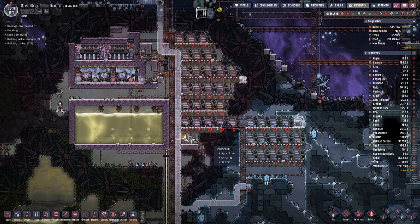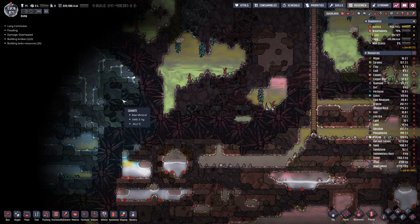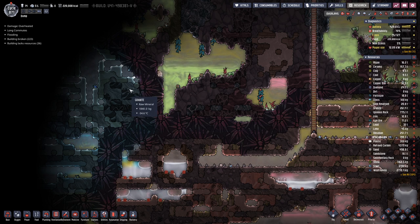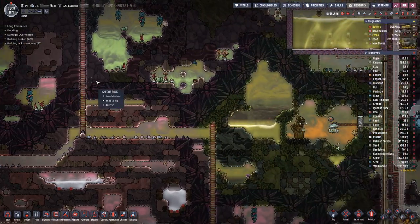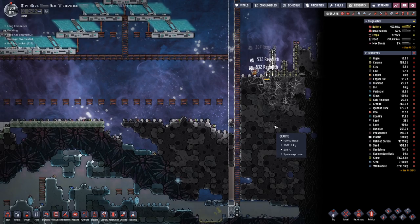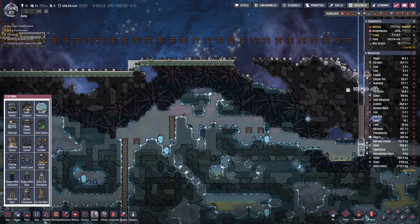So we have to see where we can get steam. Over here we have a cool steam vent which produces steam just above 100 degrees. This will probably not be enough if we transport the steam down over to here — the steam will probably condense into water.